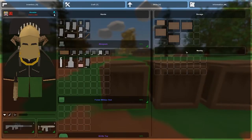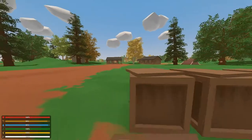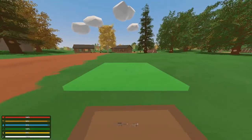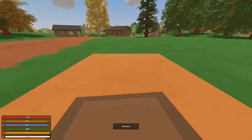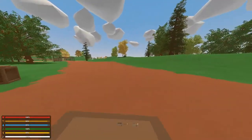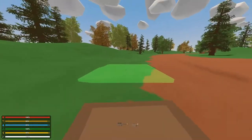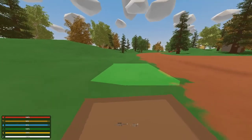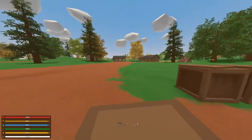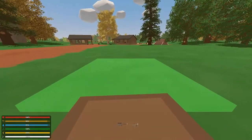The first thing you want to put down is your flooring. For the first floor, you want to find a good flat piece of land. As you can see over here it can still be placed on uneven ground, but you see that clipping — you don't really want that for your first floor. So come over here and put these down.